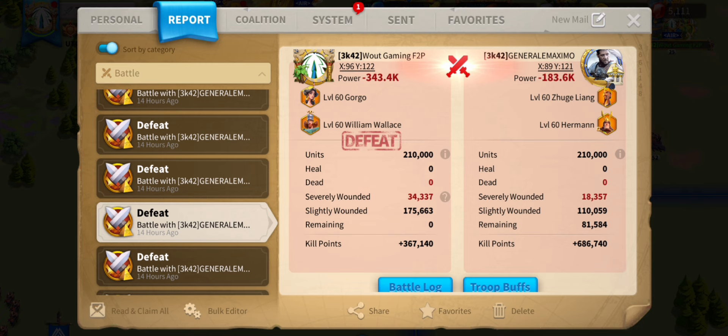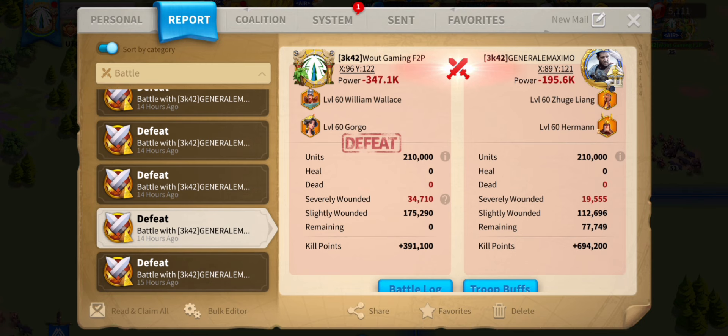Then we had William Gorgo against the same march, and this did a little bit better. It was still not good, but a bit better — 150k now. Testing against Herman is always weird. Herman and Zhuge, it's not really a test march. Same with Gorgo and William — it's probably just a field march, not the best march.